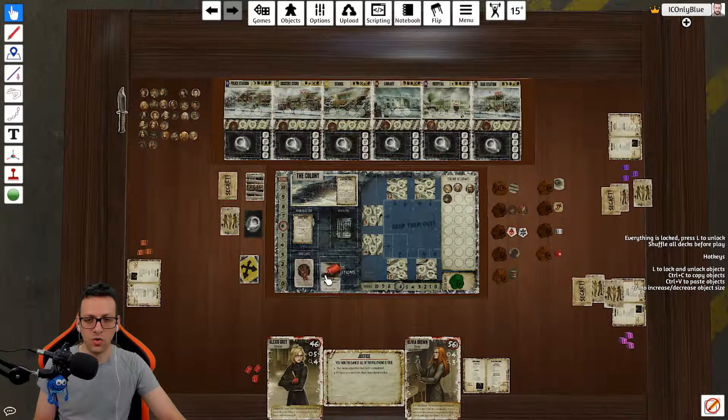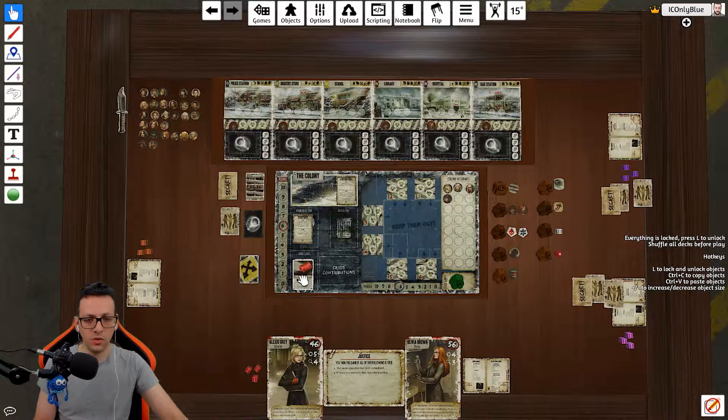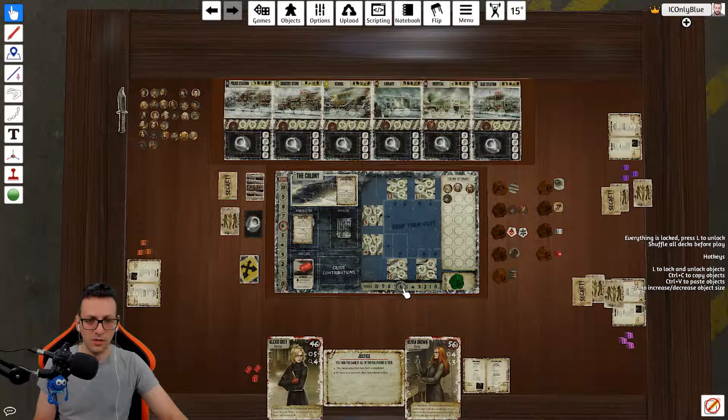At the beginning of every round, you draw a crisis card that reveals a problem you need to solve. If you don't solve it, bad things happen. The crisis says we need fuel equal to the number of players — let's say 4 players means we need 4 fuel. If we fail, we lose 2 morale, and we don't want that. So everyone together needs to gather 4 fuel to prevent losing 2 morale and potentially losing the game.